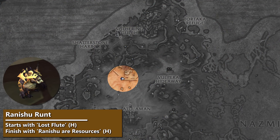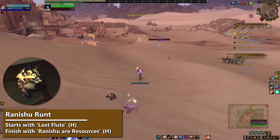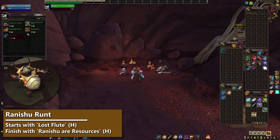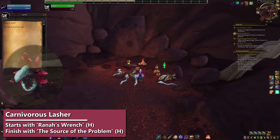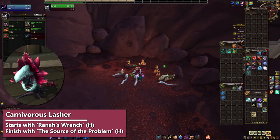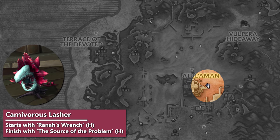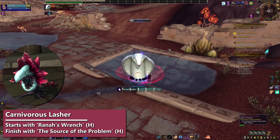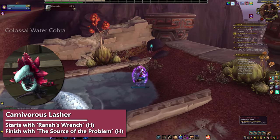After you've charged the batteries, run north to see Omi and do Ranishu Resources, after which point you can buy the Runt off of Jano. There are conflicting reports about what you do and don't need to unlock this one, but doing this worked for me. Jano can also sell the Violent-looking Flower Pot if you complete Reyna's little gardening questline. Horde can start that with Reyna's Wrench and help her until you've turned in The Source of the Problem. Alliance don't need to worry about that, since they can buy the Flower Pot directly off a vendor.